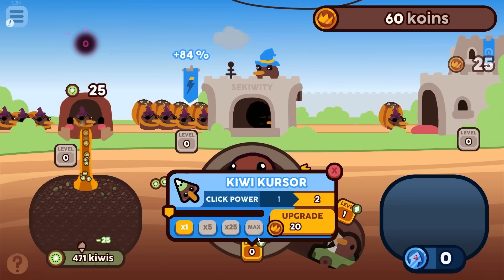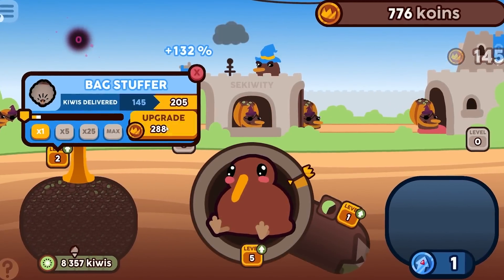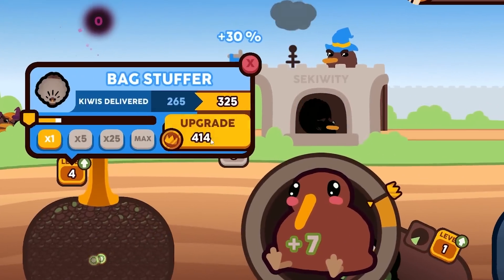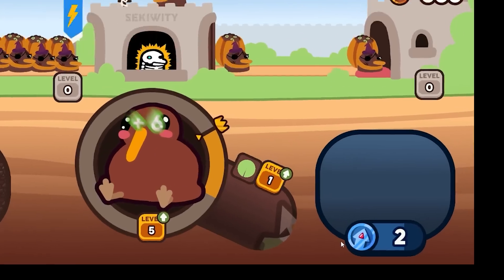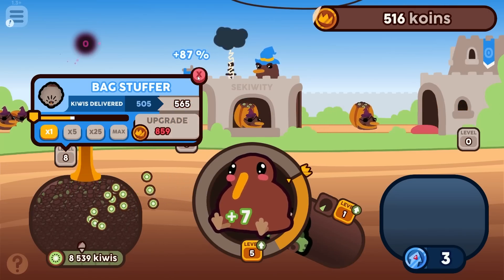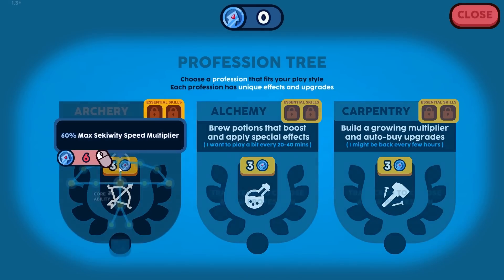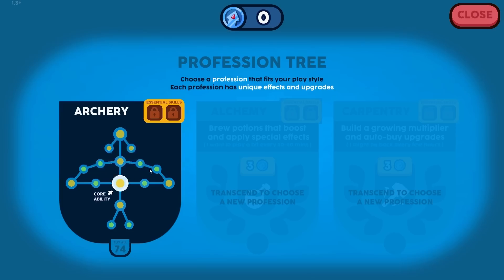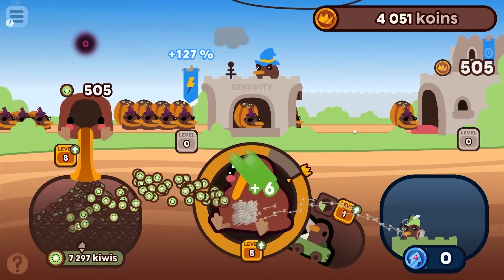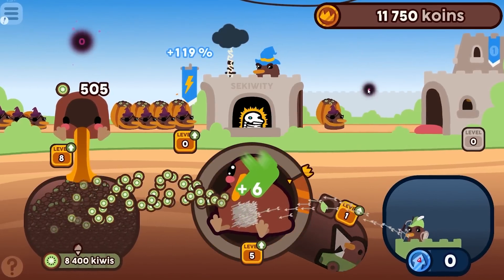We need to get upgrade coins — that's the goal. Auto clicker, give us kiwis. We're basically starting over but with the auto clicker to help. Spending all my coins to upgrade the bag stuffer, and auto clicking the fatty to level him up again. I already have two skill coins — every time I upgrade something this goes up. I can unlock archery — all clicks also click the kiwi guy, so he's just shooting the kiwi the whole time.